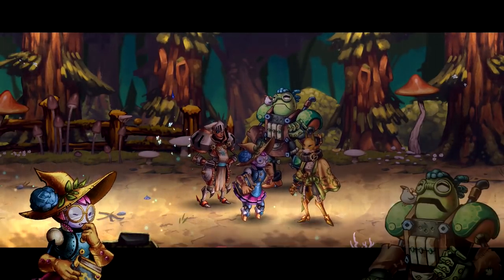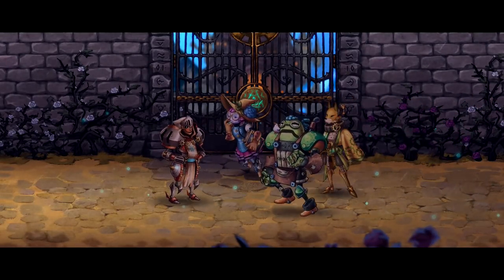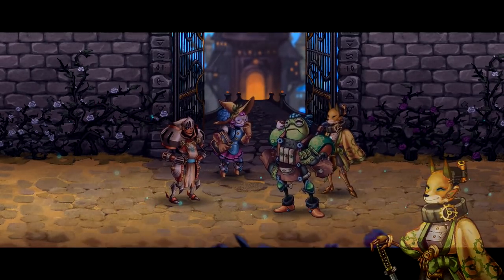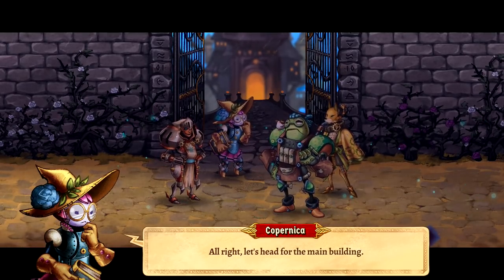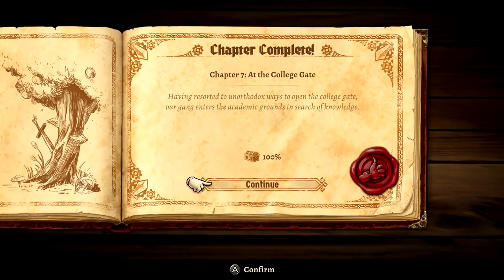'I told you the woods would have been affected.' 'A ton of slime falling from the sky could have happened anywhere.' We now have the key — the Jimmy Root — to get into the college. We use it on the gate and it works. 'Let's head for the main building.' Off we go into the main building of the college, which we'll be doing in the next chapter. Chapter seven at the College Gate is complete! 'Having resorted to unorthodox ways to open the college gate, our gang enters the academic grounds in search of knowledge.' We got 100% of the rewards — super awesome. I love these chapters being short and sweet.